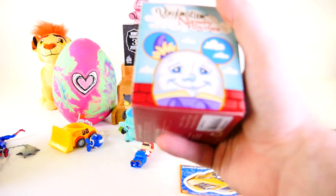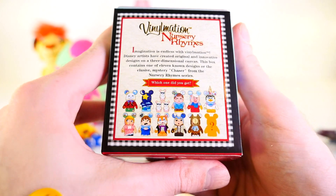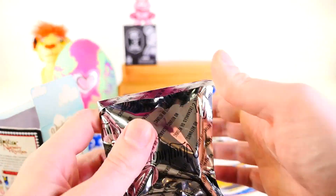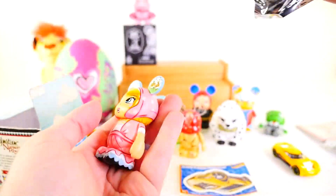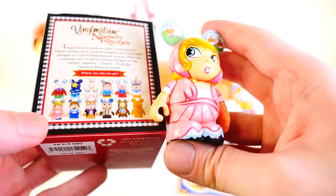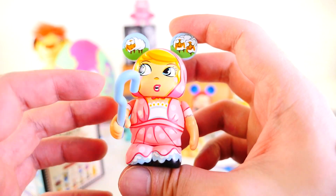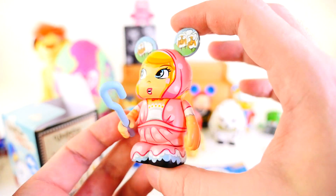Moving along, we have the Vinylmation Nursery Rhymes. Here's a look at some of the different figures you can get — I have gotten a lot of these. The three little mice were probably my favorite out of this set. I don't remember if we've gotten the chaser though. For this one, we got Little Bo Peep — I was actually going to say Little Bo Peep, and I have not gotten this one before. The only reason I thought it was Little Bo Peep is because I saw the little cane she has, the little staff, and she has the little crazy looking sheep on her ears. That's a very cool figure — I like that one a lot. We've gotten some really good stuff today.